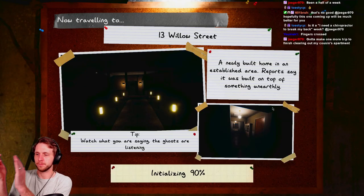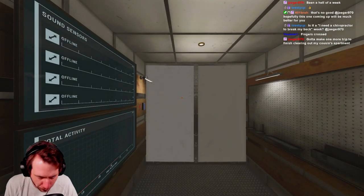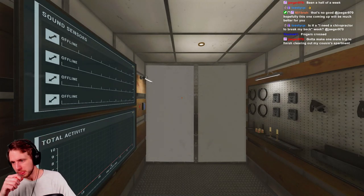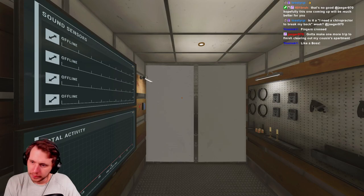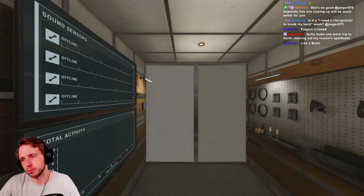We have to go to Willow Street for the challenge - it's the first one done, two to go! We're here now. Take a look at the equipment and prepare accordingly before starting the investigation.